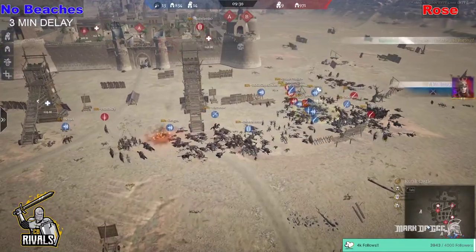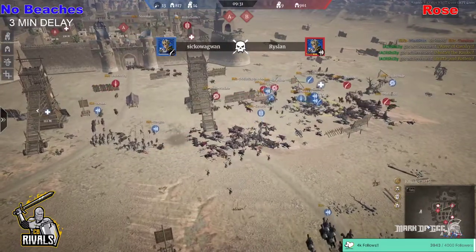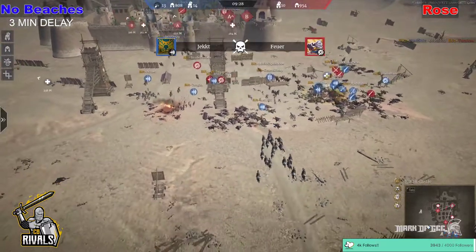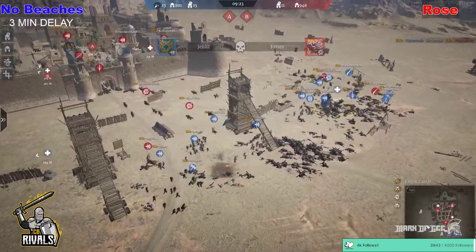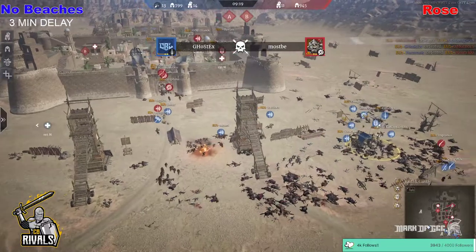They're down to 979 units, but some more cav starts to make their way out on this fight for the supply point. Heroes are trying to stay alive as much as possible. They're not dealing enough damage, but they have taken out a good set of units — Abrashoes, IBGs, lots of Modal have been getting wiped out. But Rose are going to start making their way back inside.